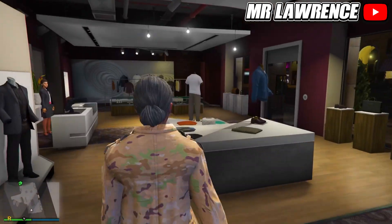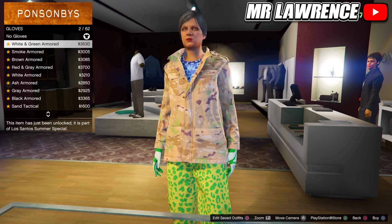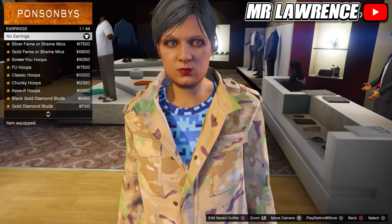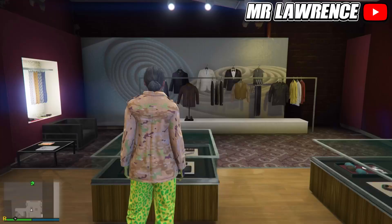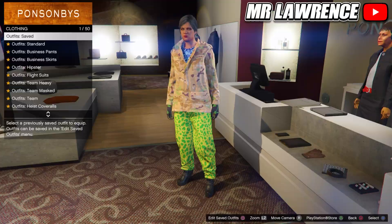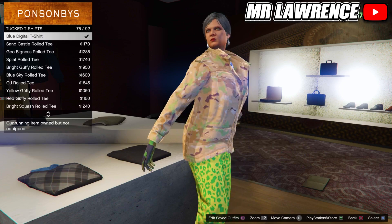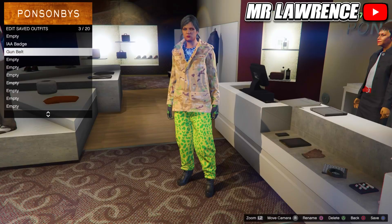Now move over to the accessories. Go to gloves and equip the light woodland armored, number 32. Then go to earrings and purchase the B&W deco earrings. Now save this outfit in your third outfit slot — this outfit is for the gun belt. Then come back over to the tops and scroll down to tucked t-shirts. Now purchase the blue digital t-shirt, number 75. Save this outfit in slot number 4 — this is for the paramedic belt.